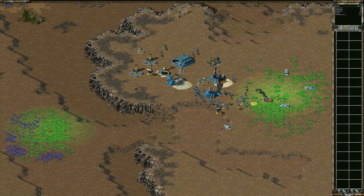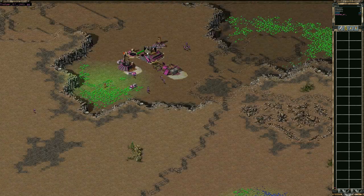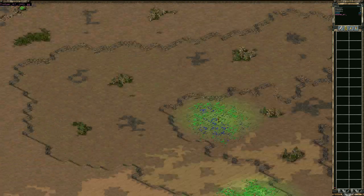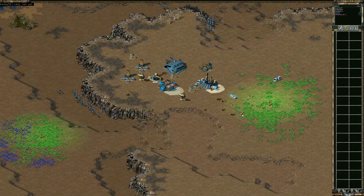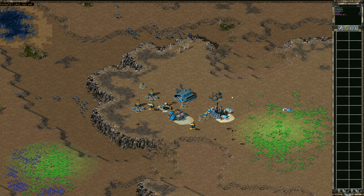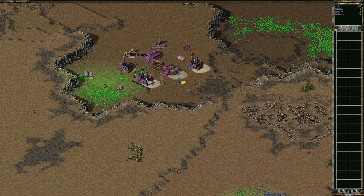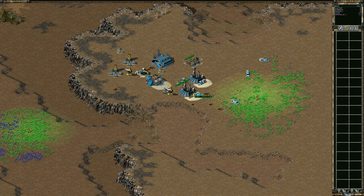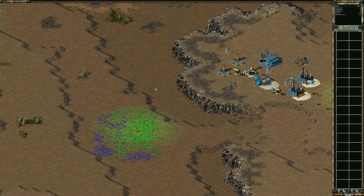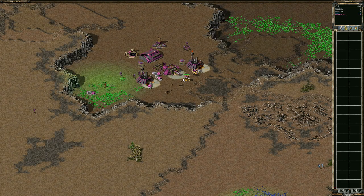Bottom right is going for the refinery, keeping the pressure up — the right move while building up his economy. Top left seemed to throw in the towel saying GG, but he's not surrendering. I've been in this situation where your disruptor fails and you're playing from behind, but getting that one refinery is going to help a lot. When you do a one-ref build and get scouted, you really have to make sure you don't waste that disruptor. It could have gone either way — go for the construction yard and look like the hero, or the safe play to target refineries. Either way is the right move.